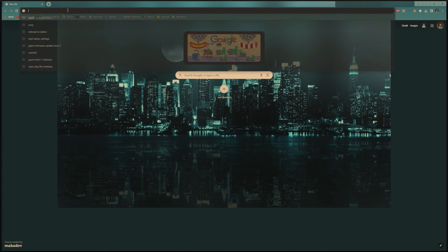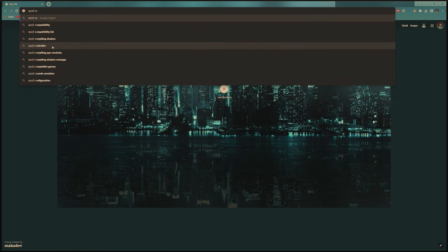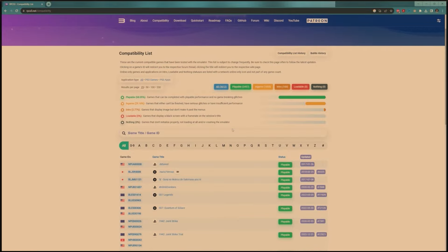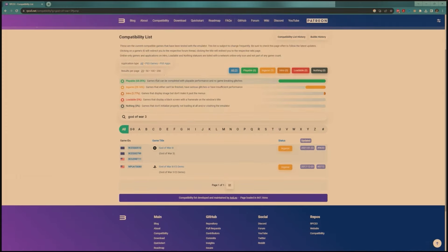One tip: to see if a game is compatible, go to the RPCS3 compatibility list — you can search for it on Google and click the compatibility list. Search for the game you want to play, like God of War 3. It will tell you the status: Playable means you can complete the game; In-Game means there's an issue inside the game and you may not finish it or it has performance issues; Intro means you can't get past the intro; Loadable means it barely loads. If it's In-Game or Playable, you're most likely able to play it. God of War 3 shows In-Game, so there are some issues.